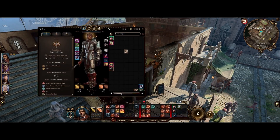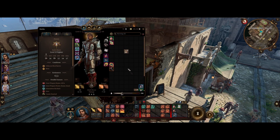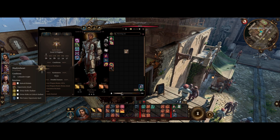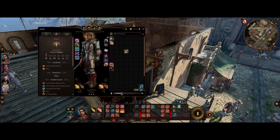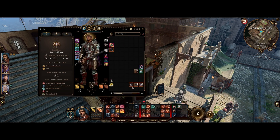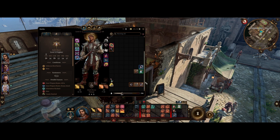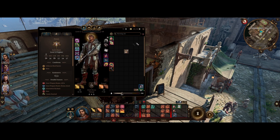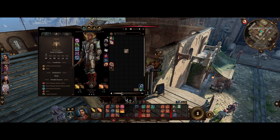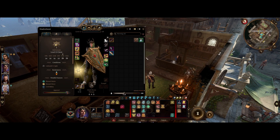Another tip I like is: you'll notice your inventory screen goes all the way from top to bottom. Things that I use but don't need to show all the time, I'll actually put on the bottom. Things like keys, alchemy, or the artifact — I don't need to have that cluttering my screen up top, so I have that on the bottom. You'll notice this is the same with other characters — if I scroll down, it's there.